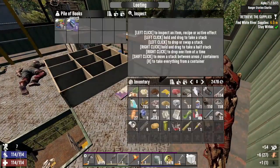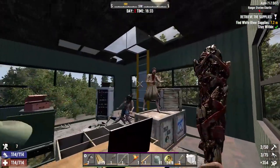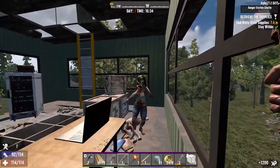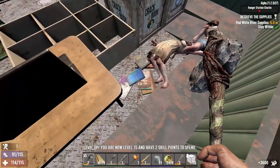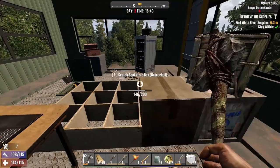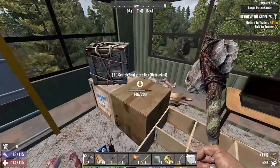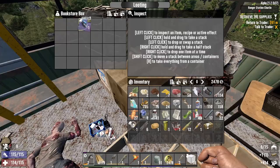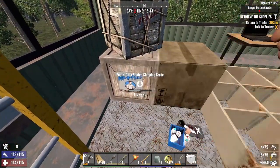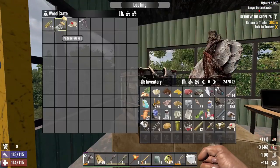One zombie up here doing some maintenance — gonna do some maintenance on your skull. A little hatch up here, no zombie — go ahead and scrap these and read the books. There are a lot of books in this POI. I even see a cracker book over there. Two or three zombies — I can manage. Always prioritize not taking damage over doing damage.